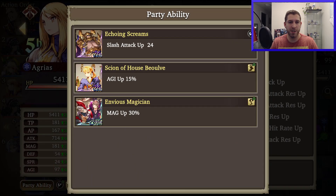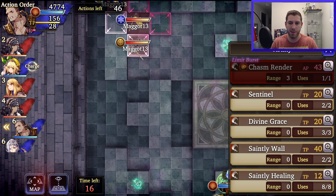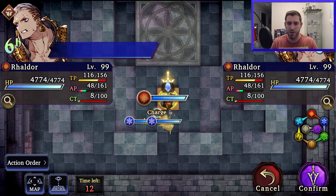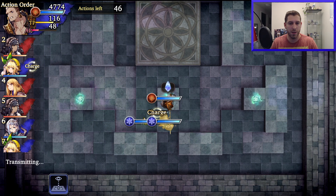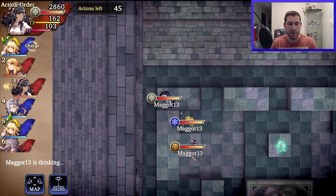He's got Agility, Magic up, Slash up, Slash up — so this Rai Ryu is going to slap. I'm still going to Saintly Wall because the Agrius will still deal damage to the Raldor, and it's also an AP generating skill.